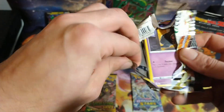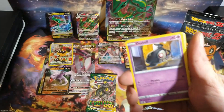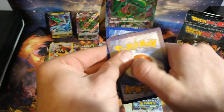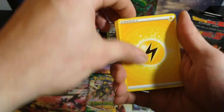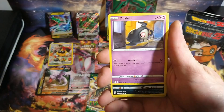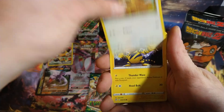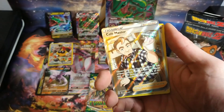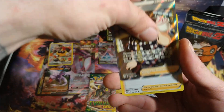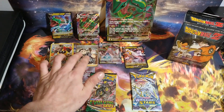For those who aren't subscribed yet, make sure you like, subscribe, and comment on these videos, and you'll be automatically entered into the giveaways that I do. So we got Trainer, Executor, Duskull, Grimer, Jinx, Bidoof, Electabuzz. We do get a Cafe Master Full Art Trainer. And we get a Holo Professor's Research. So put that card right there.